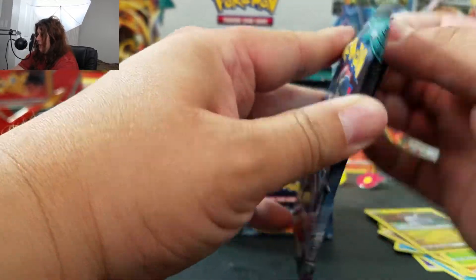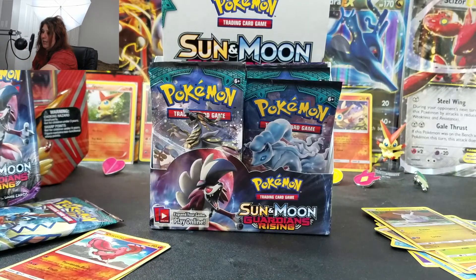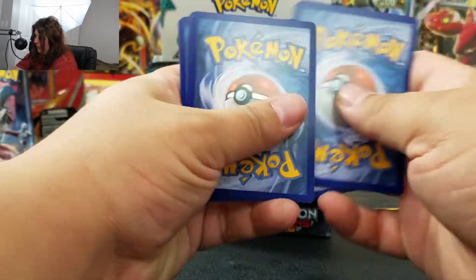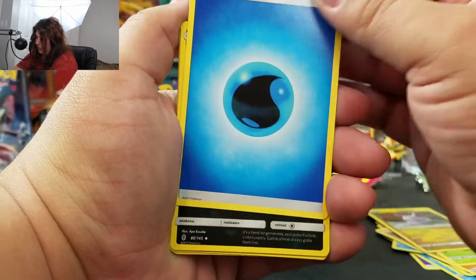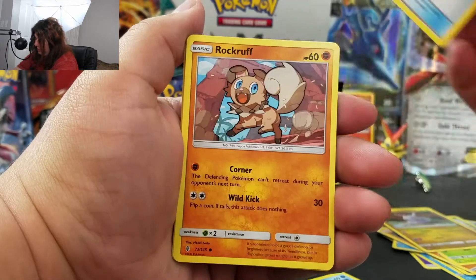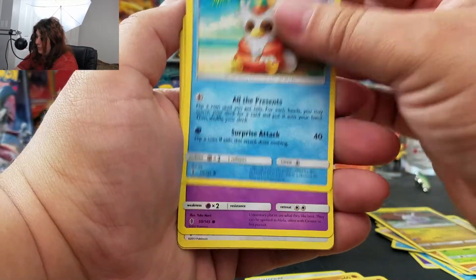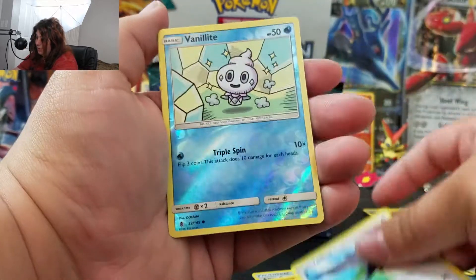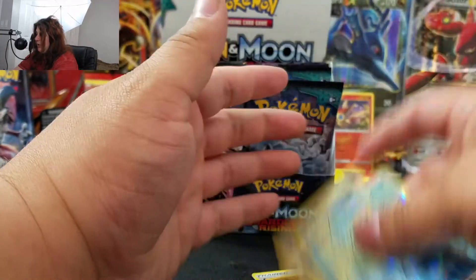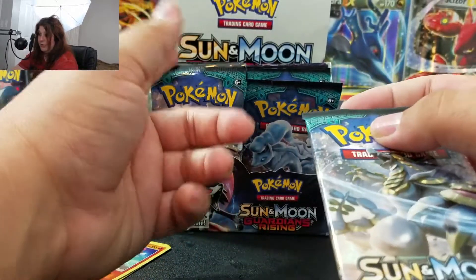We've got our Lycanroc GX pack art. We got a Water Energy, Sableye, Marowak — I get that one a lot — Aqua Patch, which has a secret rare version in this set too. Rockruff, Machop, Delibird, Trubbish, Taylo. Our reverse is a Vanilluxe, looking very cute actually, and our rare is a Talonflame regular rare. Second pack, not so hot, but that's okay, we still got seven packs left.